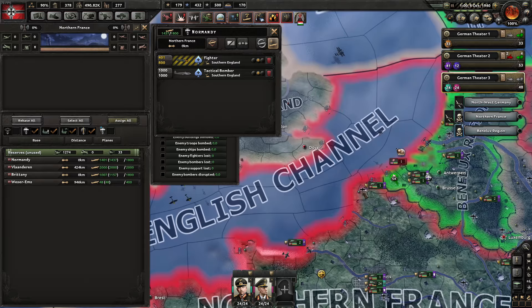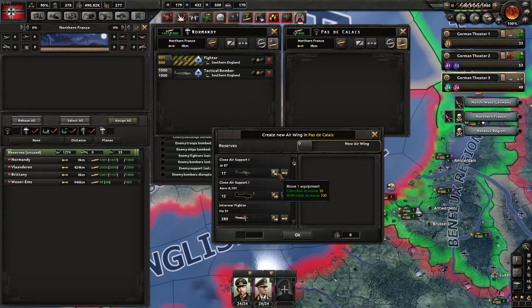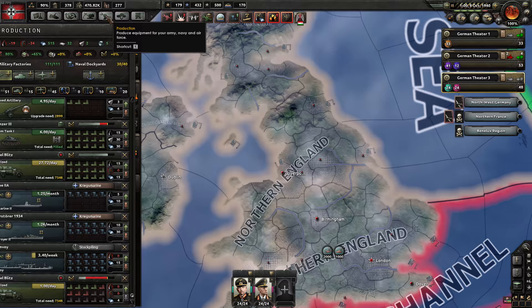We've got 1800 planes here. You've got to keep a very close eye on how many planes you have per air base, because the AI tends to bomb you from the air and you'll end up having too many planes on an air base, meaning you won't actually be able to use them. We do have a lot of fighters right now, so let's look at the priorities.